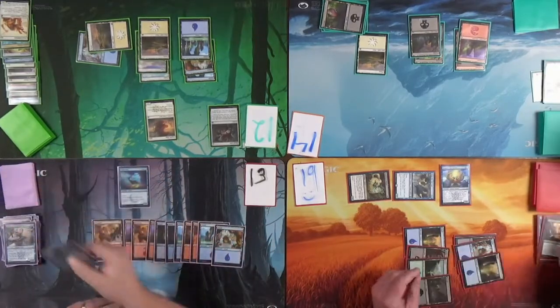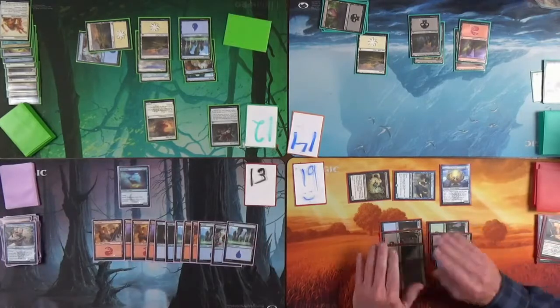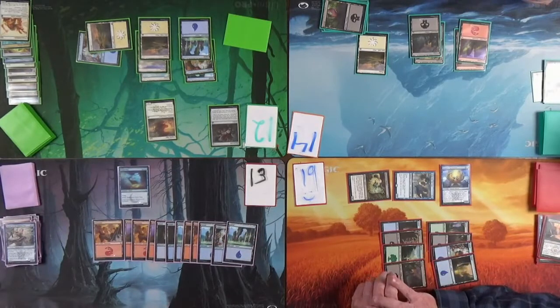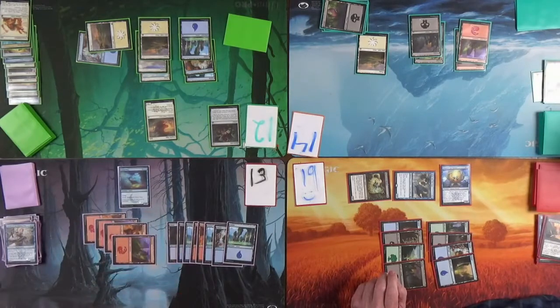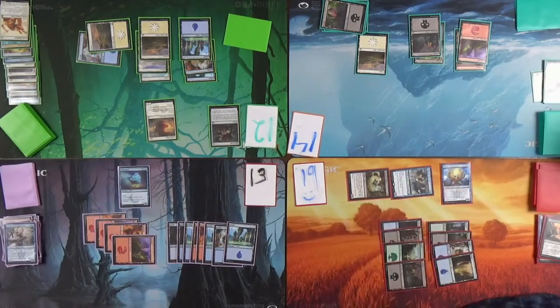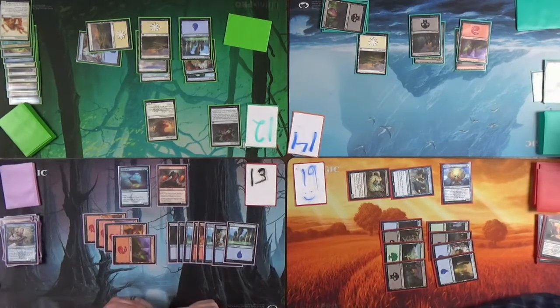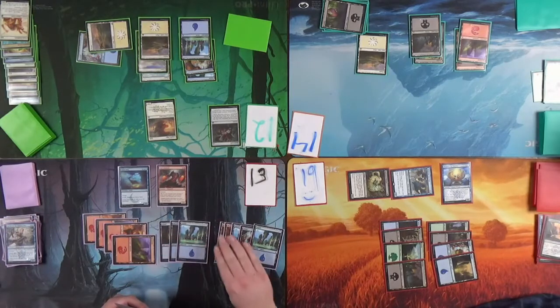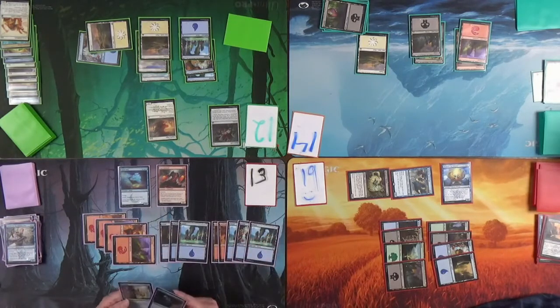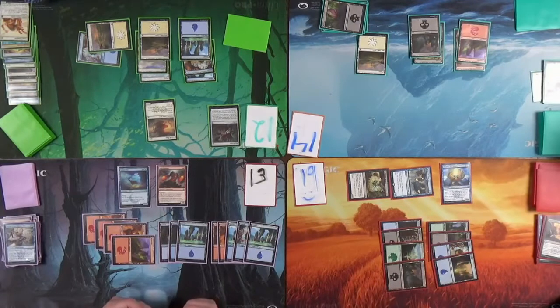I'll block with my morph — the three-five. Block that dude. I can't afford to take damage right now — especially because I'm gonna have to cast this. Windfall — we draw back up to seven? Something like that. I'm kind of out of this game at this point — all three of my Windfalls are in the graveyard unless I can get that one back.